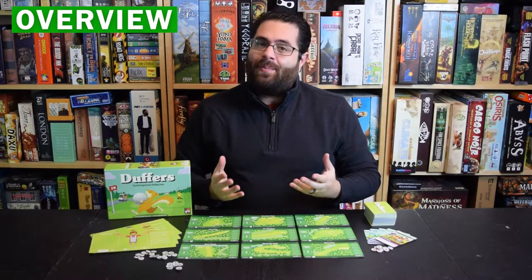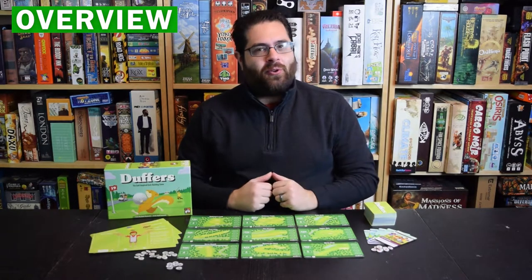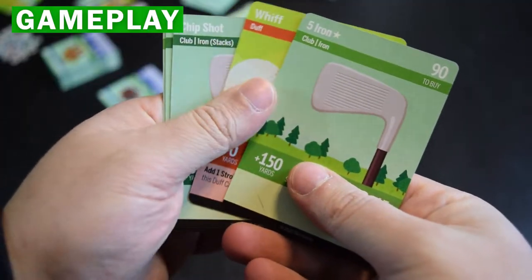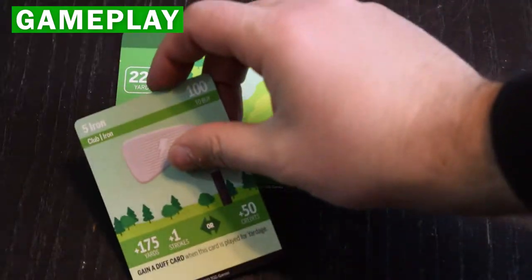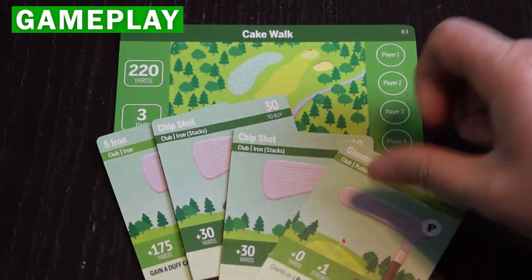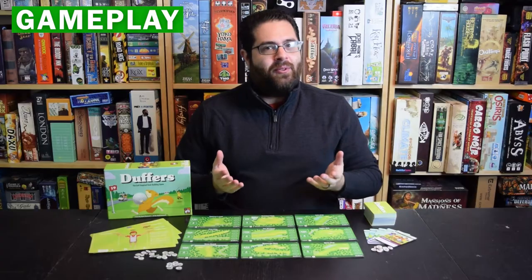Duffers is a golf themed deck building game where players will compete to complete the courses in as few strokes as possible. On your turn you'll draw five cards from your deck and then you'll use them either to get new cards from the pro shop including equipment, crew, and of course golf clubs, or you use them for yardage which is necessary to complete each of the different courses. The number of strokes you use depends on the cards that you play and the fewest strokes wins.